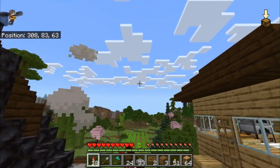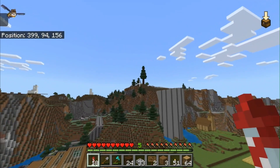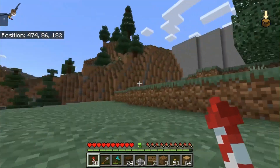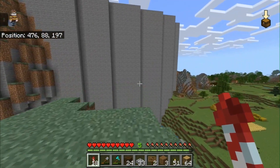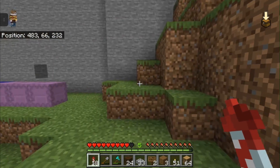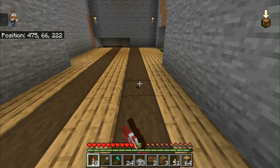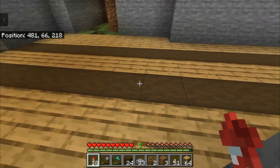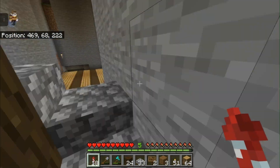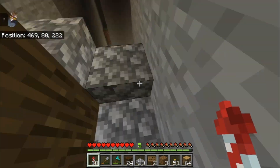A long time ago, I built this Elytra outpost. I made up a story where it was used before they invented firework rockets for Elytra, so you could get to a high place and fly away. It was kind of restored and it's in use today. Last episode it was just empty, but I've added this floor and this spiral staircase that goes all the way to the top so you can climb up and glide anywhere you want.